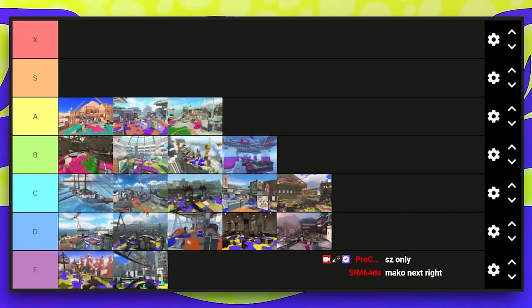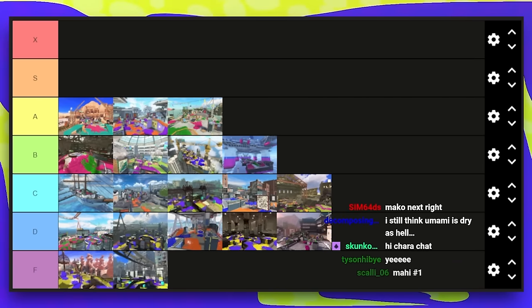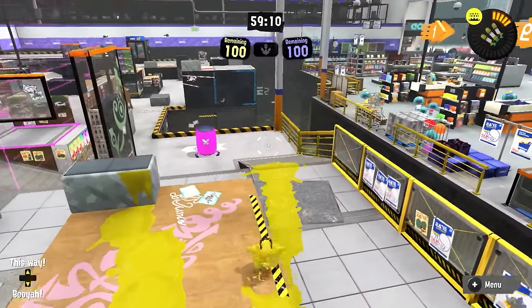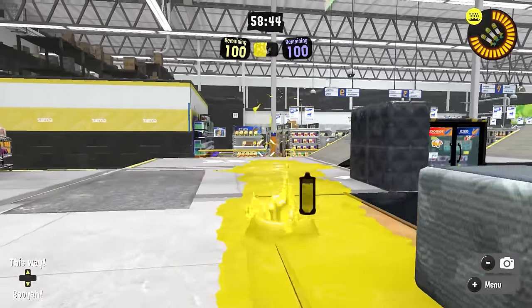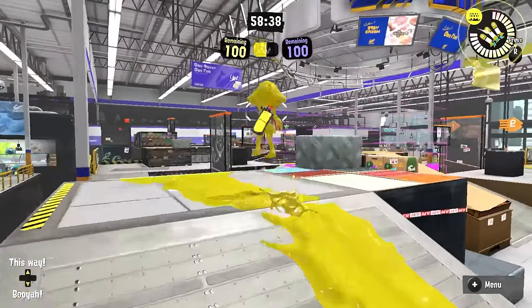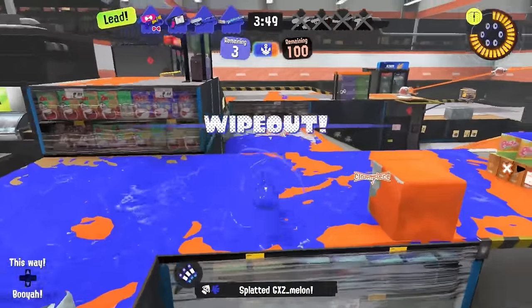That brings us to the top three — maps that are comfortably good. First is Mako Mart zones, which is pretty fun. Drops are a little bit of a problem but not too bad. You can still get out on the right side, and the left side is pretty open to move on. The left side of spawn is really good for retaking your stack. The variety in terms of unique locations to fight — with the stacks and how they allow flow to be a bit different — is interesting. Still a little lockout heavy and the right side outside spawn still needs improvement, but it's pretty solid.